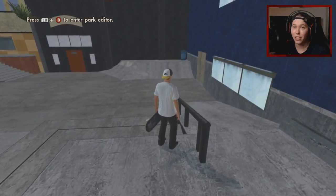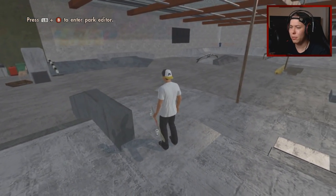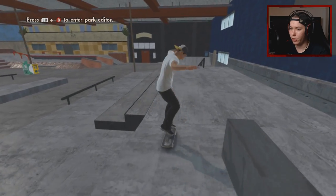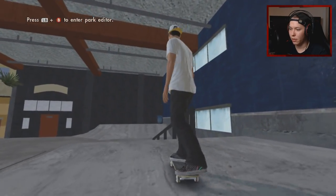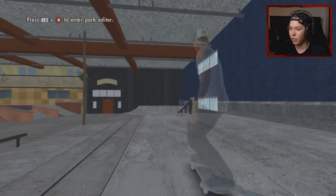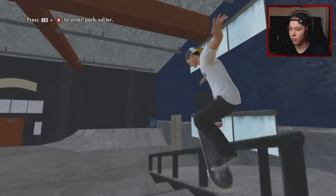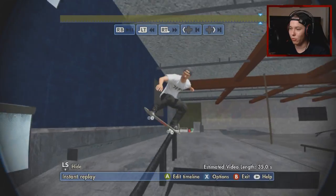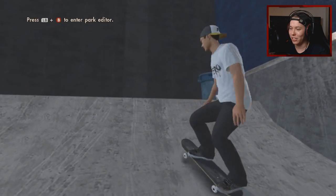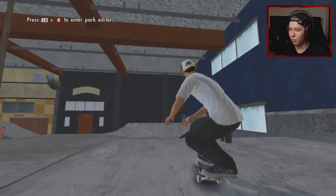We could do a backside blunt slide front shove out, or a backside blunt to feeble — that was such a crazy trick, probably one of my favorite tricks in his part. We gotta be goofy for this one. Let's see if we can do the backside blunt to start out with. Perfect — okay, not a perfect landing but it's perfect that we can do that. We got a Zero shirt and a Zero board, that's perfect. We've done a blunt so it is possible.